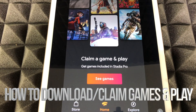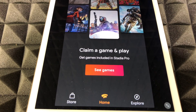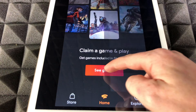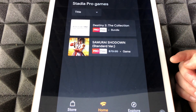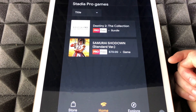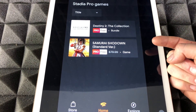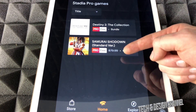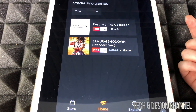Right now we can claim games included in Stadia Pro. Let's check out the Stadia games — here they are. Yes, two of them, that's it. Right now this one's free because we have Stadia Pro, and then we have Destiny and a samurai game, so we get these two guys right now.